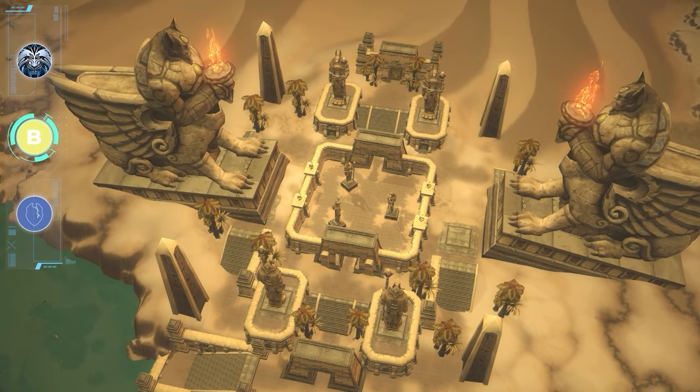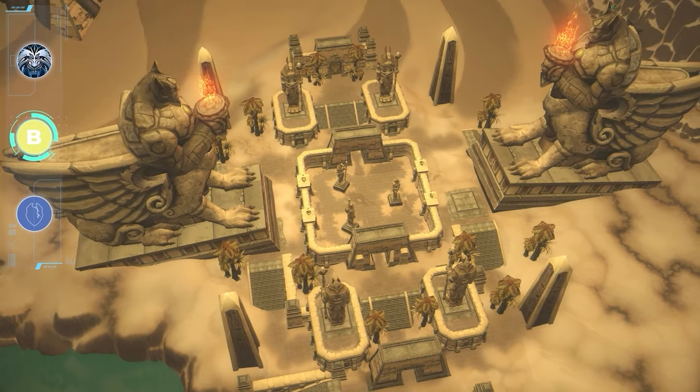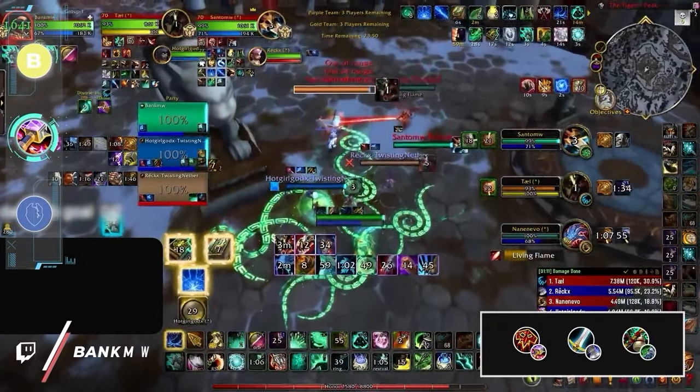With our high tiers out of the way, let's move on to some B tier comps, which include some familiar faces. First up is Turbo Cleave, played with a Fistweaver Monk.